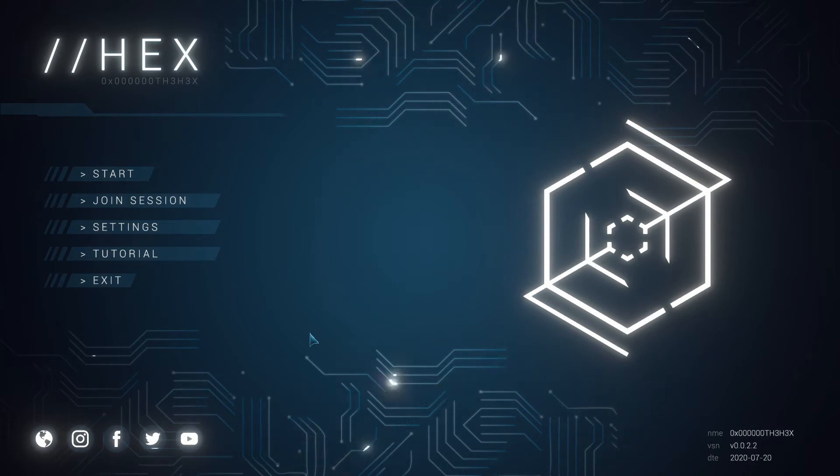Welcome back to Sumster Games, the place to find new strategy games. Today we're going to play a very special game called Slash Slash Hacks, or Hacks. It's a hacking game that can be played as co-op or solo. It comes out into early access on the 31st of July. It's a game with a lot of mini games where you're trying to hack banks.